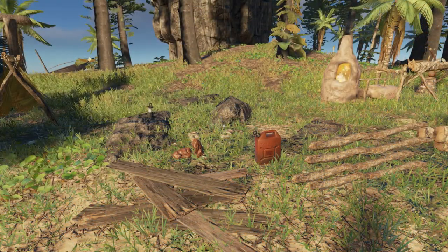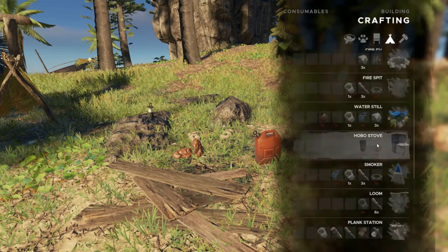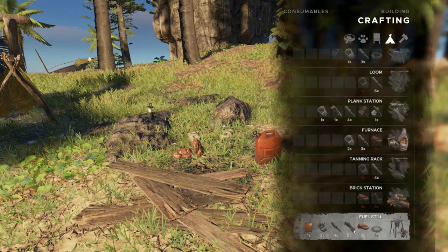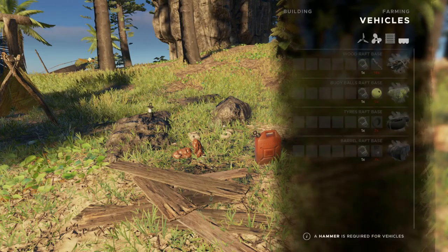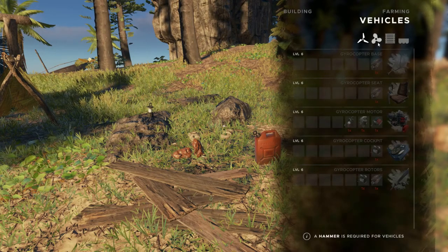Hey everybody, Keith Kay here with another Stranded Deep mini tutorial. Today we're going to take a look at the fuel still. This will allow us to create fuel to power our vehicles. You'll need fuel for both the raft motor and the gyrocopter when you're ready to build that.